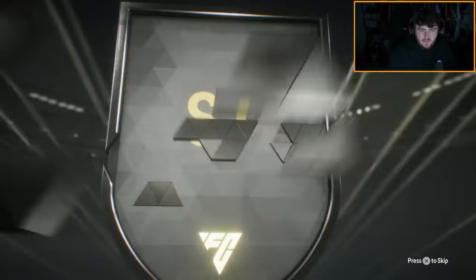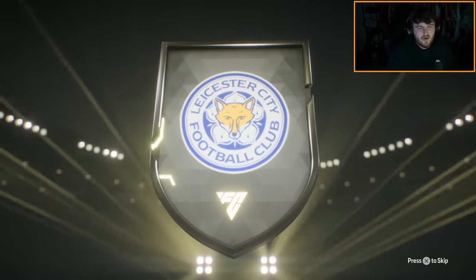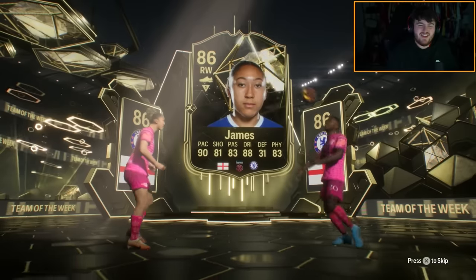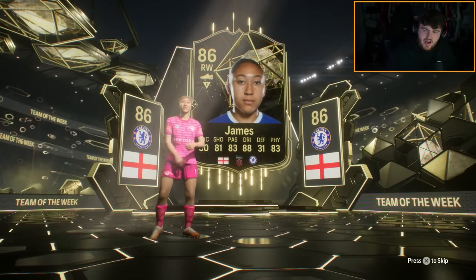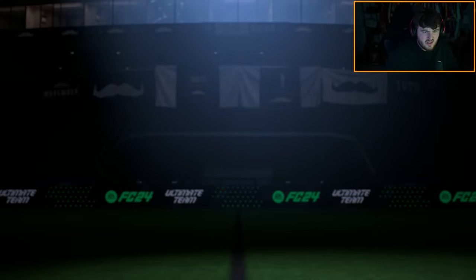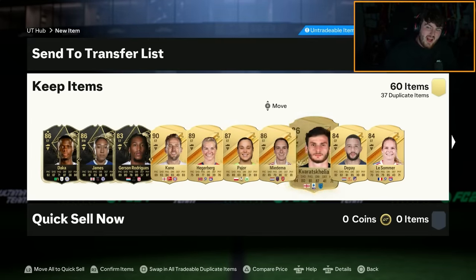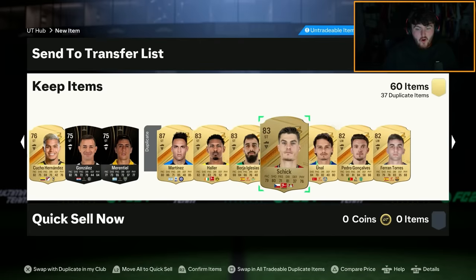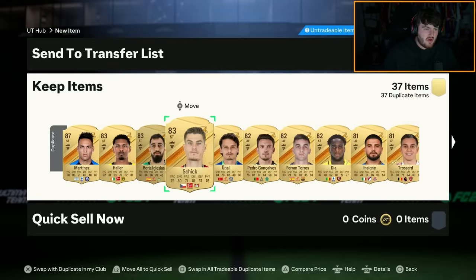That is some kind of special card — Patson Daka. It's a double inform. Oh, it's double inform Lauren James. I mean, can there be good danglers in that? I'm trying to think who the good danglers are, to be honest. It's good fodder. Fodder-wise, that's not terrible.